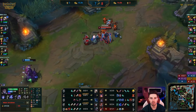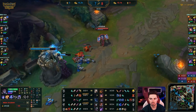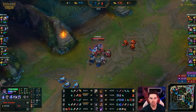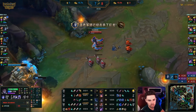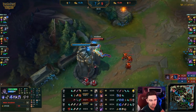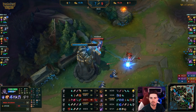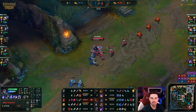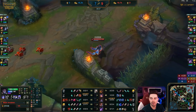Bjergsen absolutely dominating the lane. Love to see the pressure coming out from him — he has the lead and he's putting it on her. We can see why this Q-max Silas is so good into these mid-range mages. If you can get that second Q, you instantly poke them out. It's a lot of poke damage and people underestimate it, especially below Diamond. This is Chinese Challenger and Lissandra is just completely disrespecting him. He picks up a solo kill — the second solo of the game — and a tower plate. Gold is about even, 500 gold lead for Bjerg.